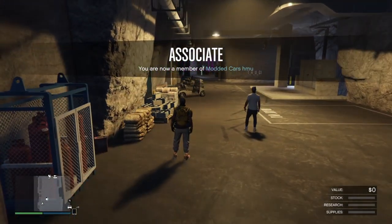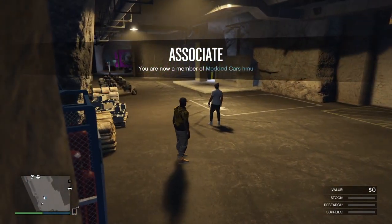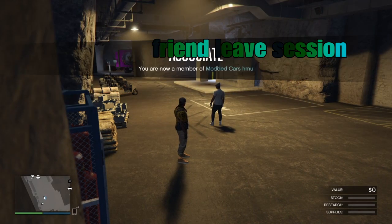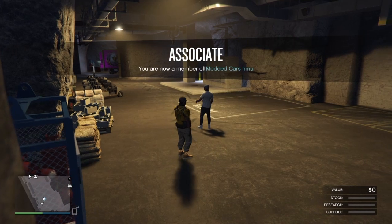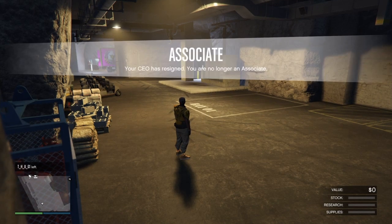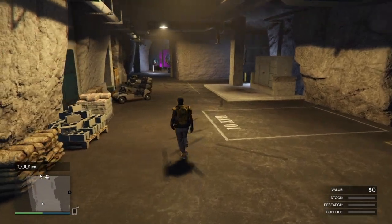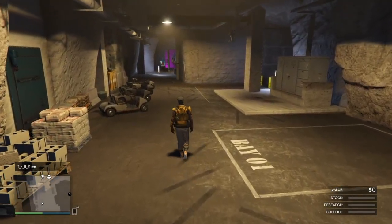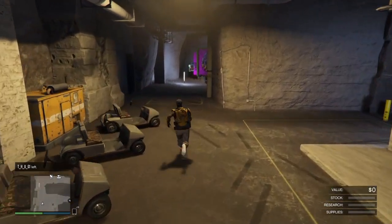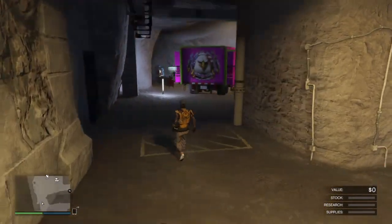We just merged bunkers. This is my friend's bunker, but it gives me the option to invite others into this bunker — we were successful. Now my friend just wants to find a new session. He needs to leave the session; he's going to leave me with his bunker and his AA trailer for anyone that I want to invite in.